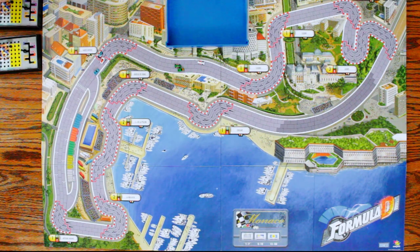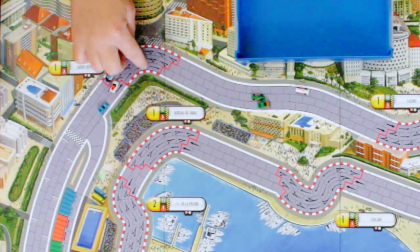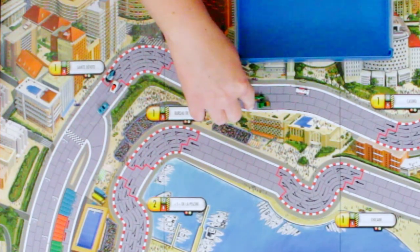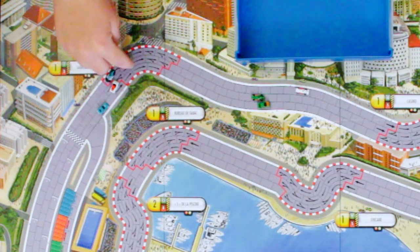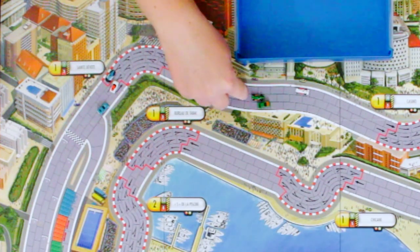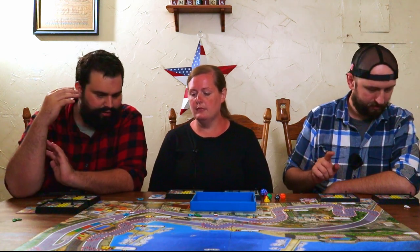One through twelve — nice. You don't do the roll twice but anyway. See, this is why the cars in the lead go first — that way the cars in the back don't get blocked up. Makes sense — one through twelve. A little bit safer. When you're shifting lanes in this game, you can't zigzag — unless you're overtaking a car. Overtaking a car is the only time you can zigzag around it, but other than that you have to go one way or the other.